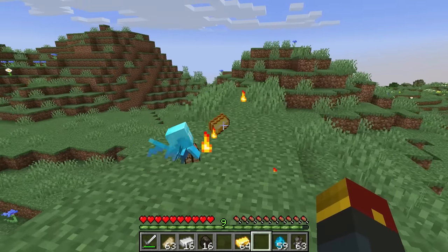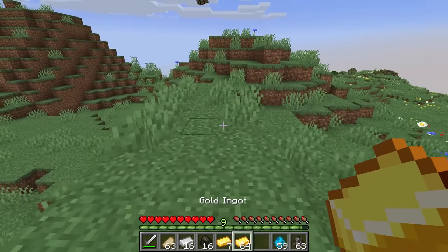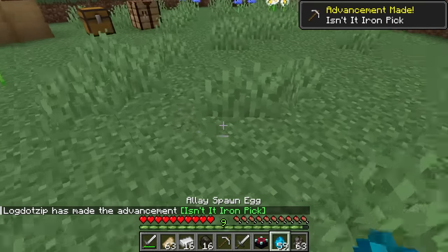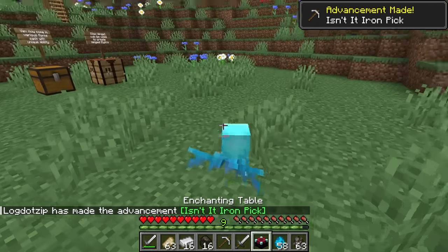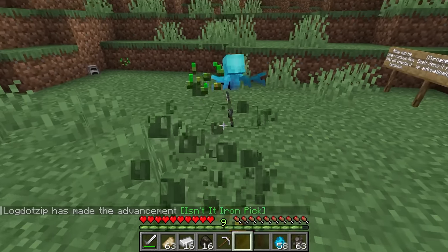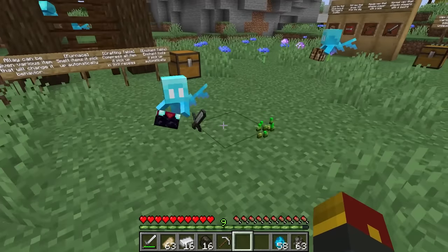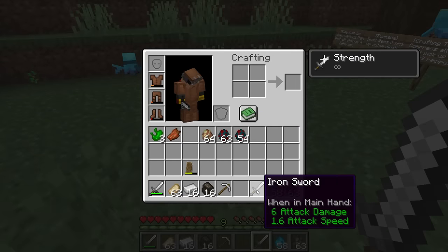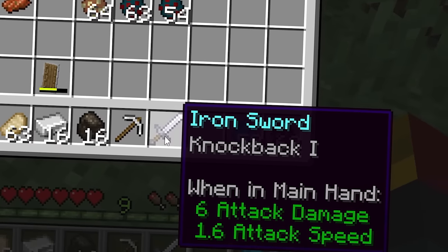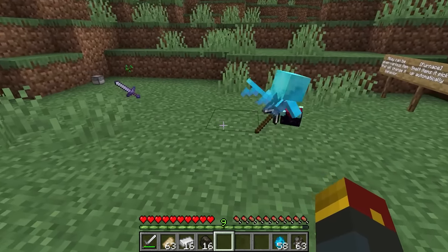We'll put some nuggets down and see what happens — instantly turned into ingots. And if I were to put some ingots down instead — wow. I have a feeling we're going to be able to use the allays to enchant. Drop a sword down and what happens? He does a little dance. This sword got a Knockback 1 enchantment. What if we were to drop a plain pickaxe down as well?